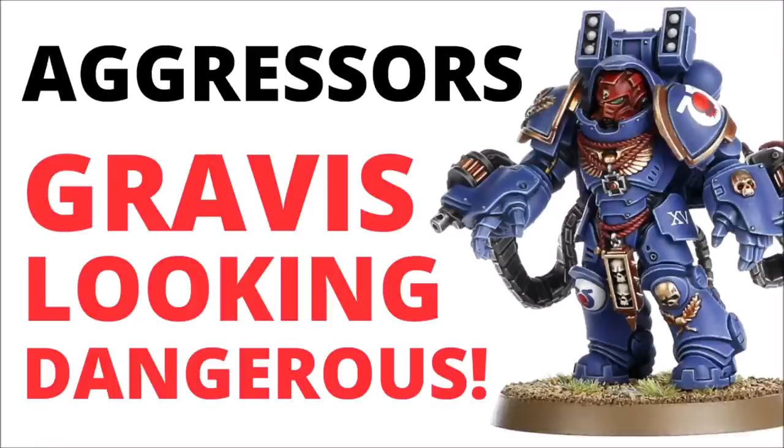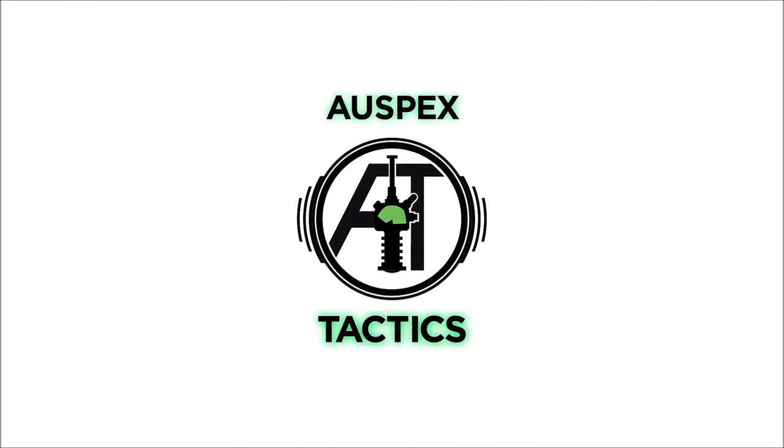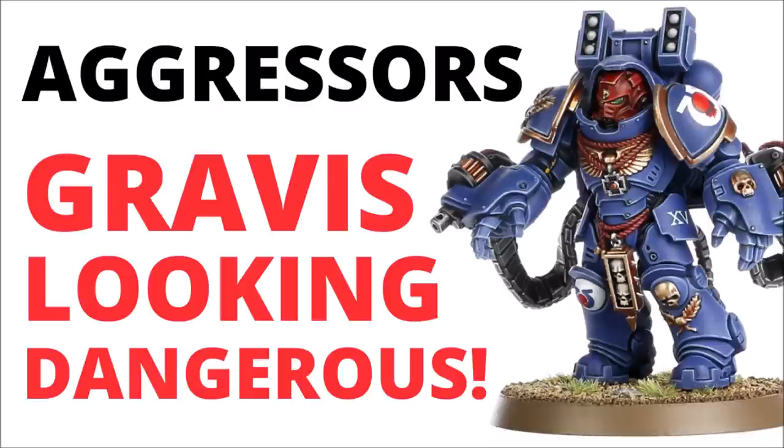Let's talk chunky Gravis on the front line, twin-linked bolters and power fists, with an overview of the Primaris Aggressors in Warhammer 40k 10th. Hello and welcome back to Warpets Tactics, where today we're talking Space Marines. In this video I thought we'd do a focus review of the Aggressor Squad, and in particular look at a couple of power combos you can do with the new Space Marine Codex. These guys particularly like the Gladius and the Firestorm. We'll talk about the models briefly, then look over the datasheet rules, all the things that can support them in the Codex, and roughly how I'd think about using them in-game.